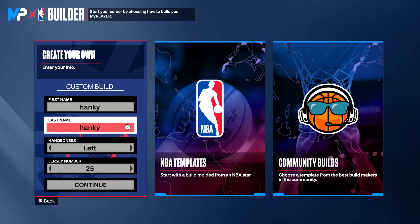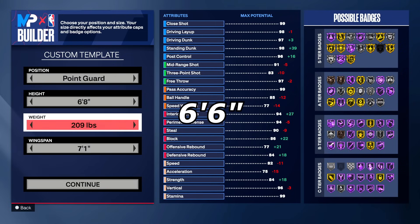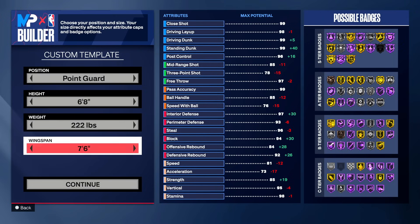I already know we wanna make this build a lefty. Now I'm gonna be showing you guys how to make this build at 6'6" and at 6'8". First, I'm gonna show you the 6'8" version — I personally like it a little bit better. The weight doesn't really matter that much, but I went with 222. And then for the wingspan, you need to go with 7'5", which is one off of the max.